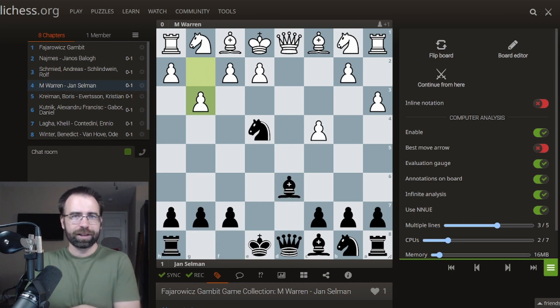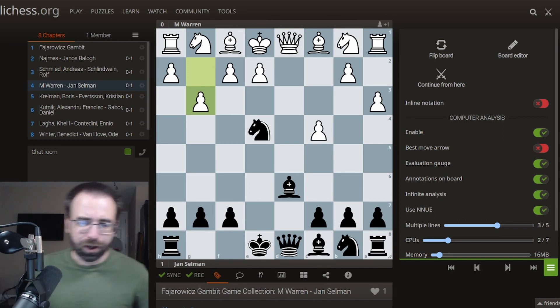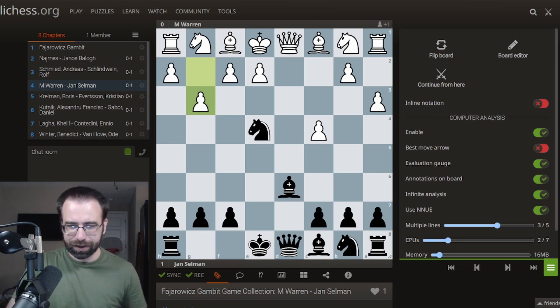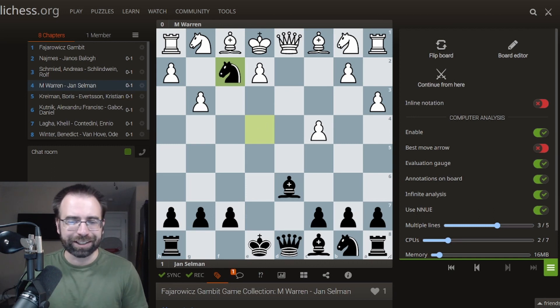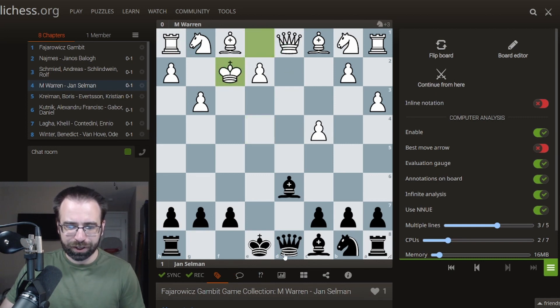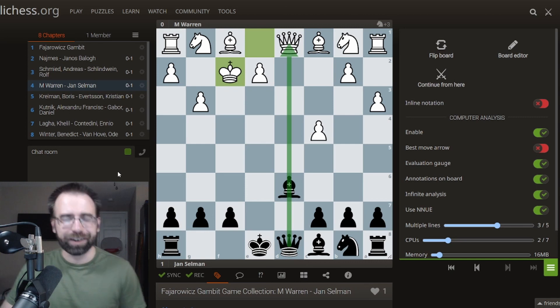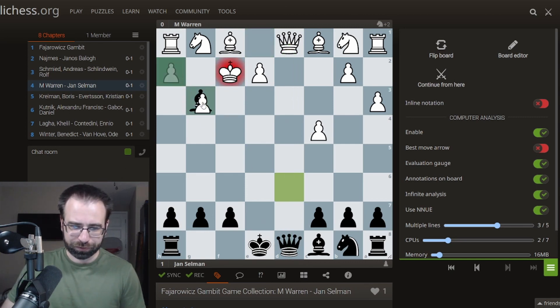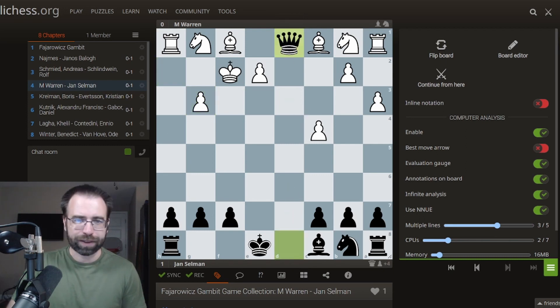We'll also take a look at what happens if they play Nf3, the most popular move. But the winning move here — this is already a mistake by White — is Nxf2. Suddenly we've forked the queen and the rook. If White does decide to recapture, the queens are in alignment, so Bxg3 is the winning move. After White takes back, we take the queen and we win the game.